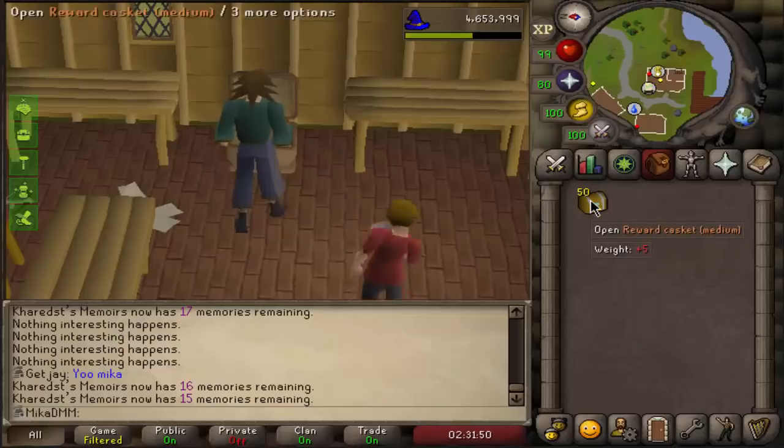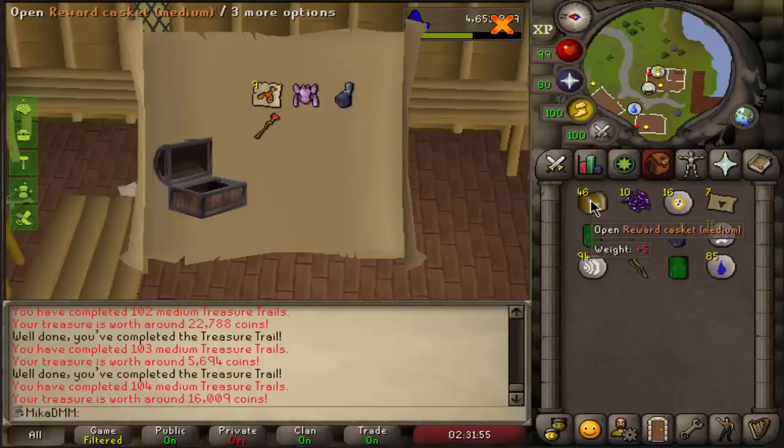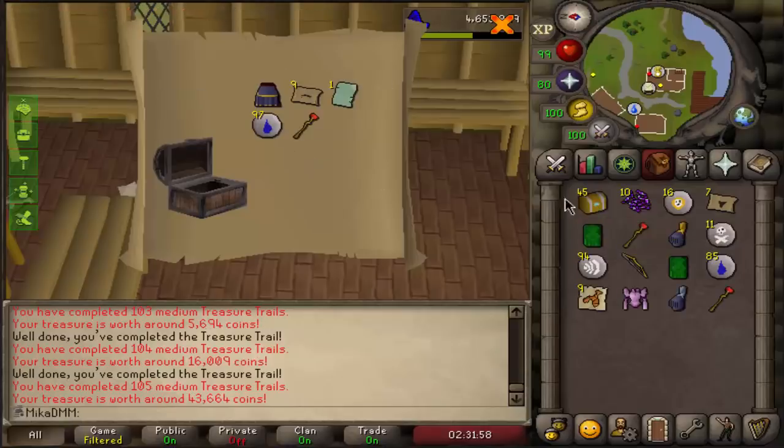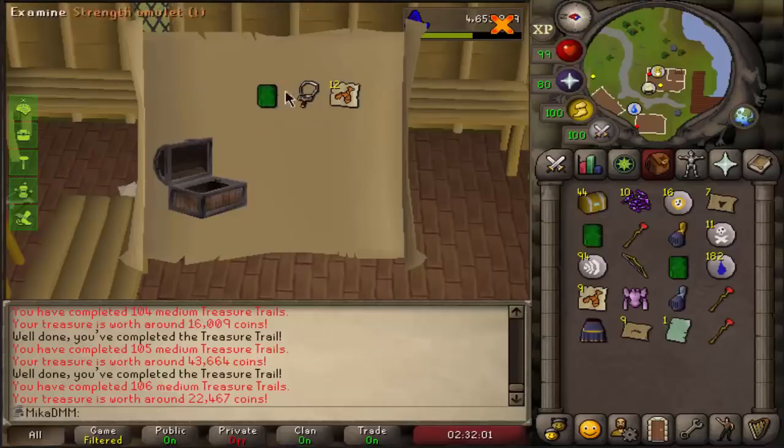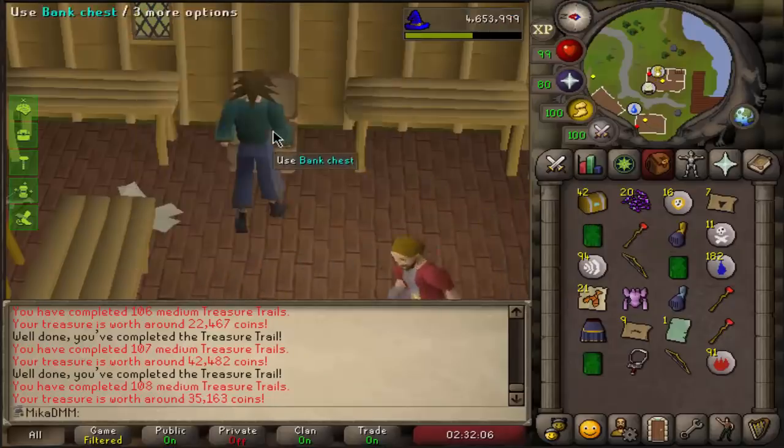First five — nope, decent, nope, nope. Pink elegant blouse, nothing there. Okay, we can do 10 at a time I think — a lot of uniques though. Strength amulet — nope, nope. I should have done five at a time, I know it. We're going to do five at a time — there was a zammy page there.